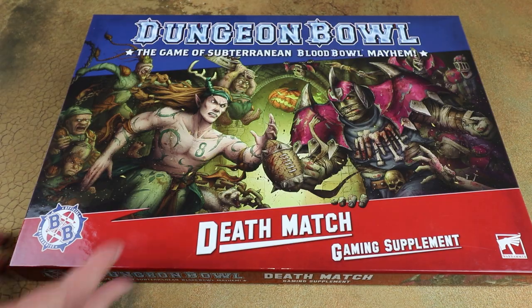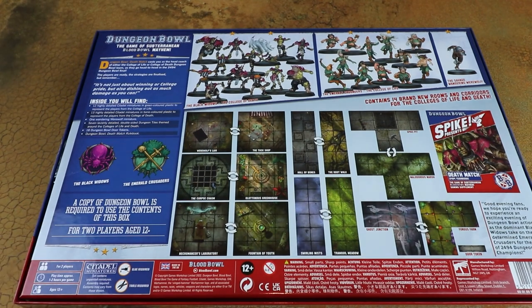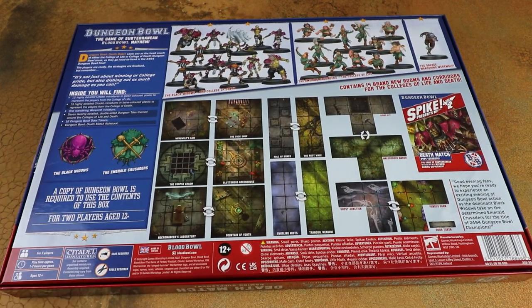Yeah, really cool. What's also really cool is it comes with miniatures as well. In the box you get the Spike Presents Deathmatch supplement with all the rules on how to play the bespoke one-off game. You also get some new tiles that have different rules for mixing up your games of Dungeon Bowl, and then you get two teams as well.